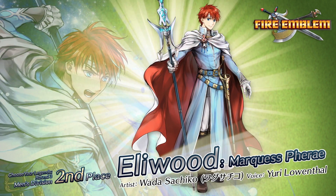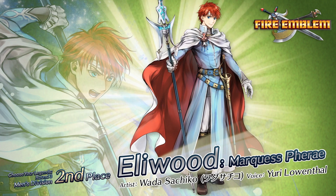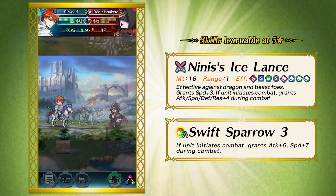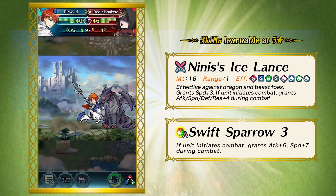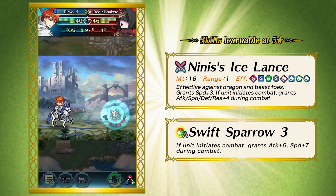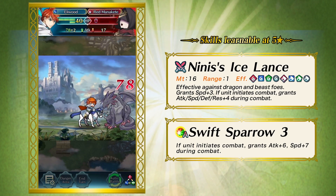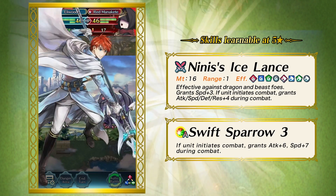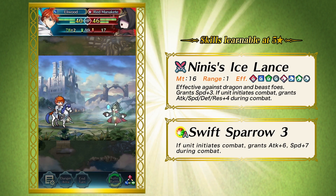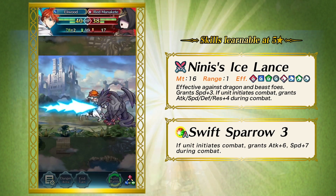The next unit is Legendary Eliwood, looking really good in what appears to be his outfit from the ending of FE7. He is a Lance Cavalier. There are certainly a lot of Lance Cavaliers in the game but he stands out because of his legendary weapon — Nini's Ice Lance, a reference to Ninian — which is effective on Dragon and Beast foes. It gives plus 3 speed and in the player phase grants plus 4 to all stats. He also comes with Swift Sparrow 3 giving him plus 6 attack and plus 7 speed, making him an extremely offensive unit.